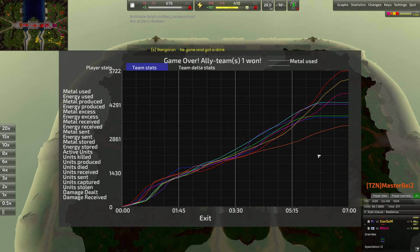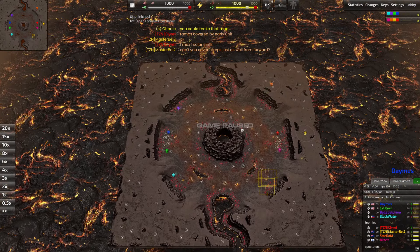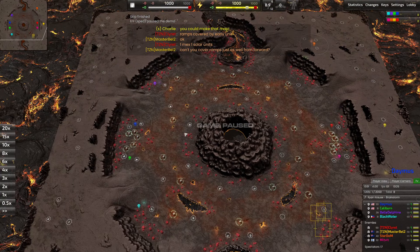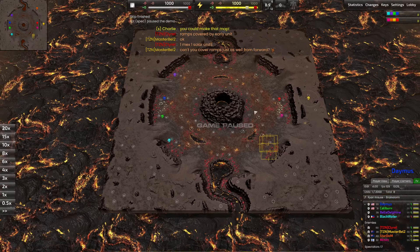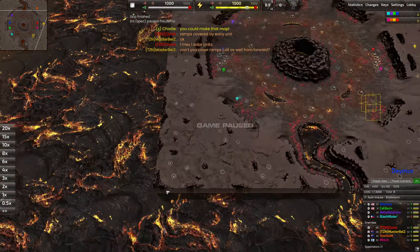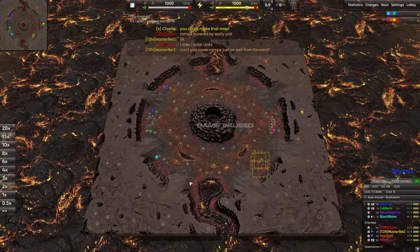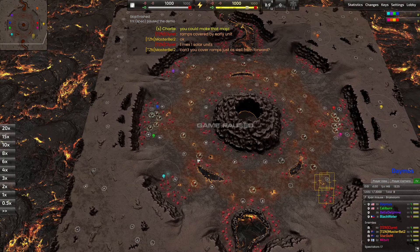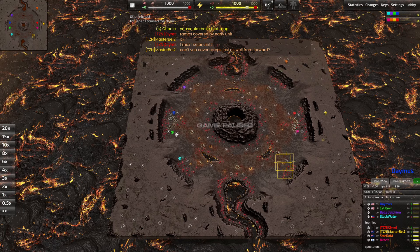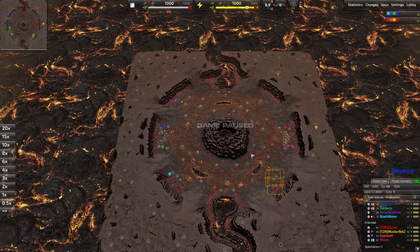Welcome back for Game 2. Pardon the jump cut — I'll try to figure out some transitions. Today's second match is taking place on Forge version 1.4. This map surprised me because it's actually an eight-versus-eight map and an incredibly high-metal map, so we're going to see really early aggression — a very fast map to play on.